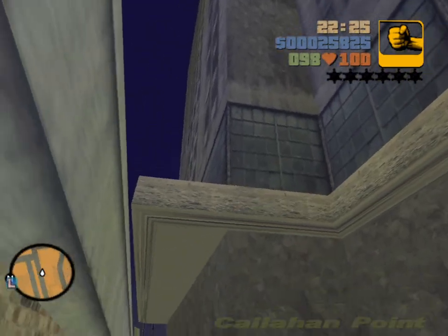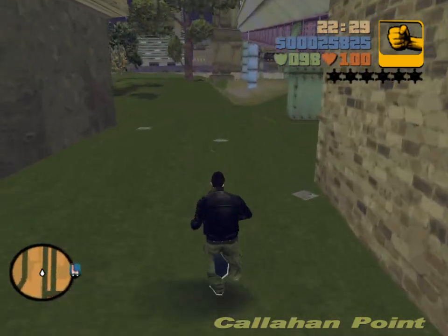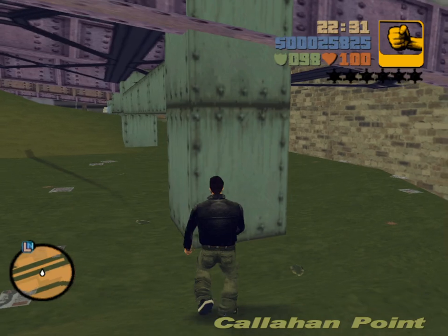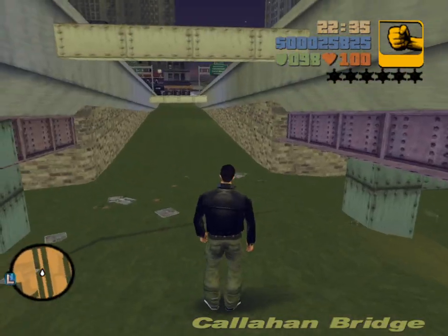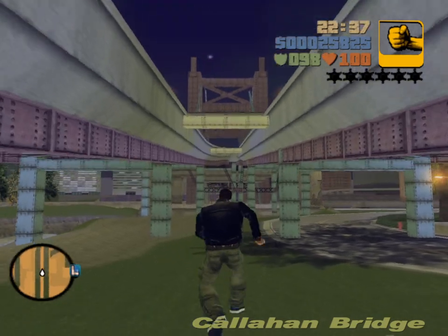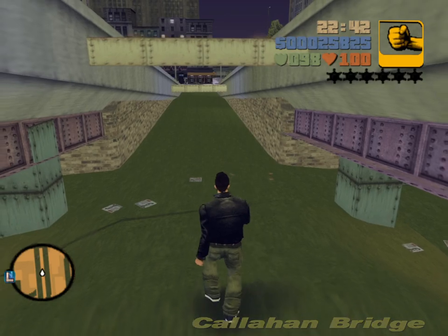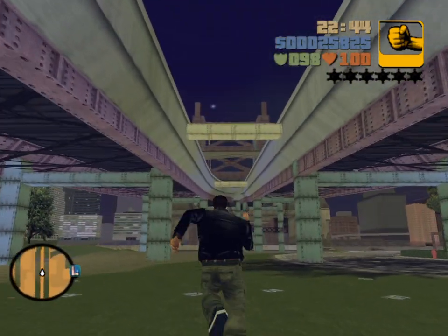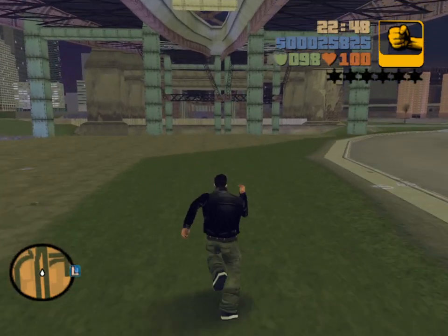So here's this massive building we're running around. Callahan Point — technically Callahan Bridge isn't really a full-fledged neighborhood, but we've got to talk about it because it does have this unique jump here. Callahan Bridge has this unique jump here, and then another one on the bridge itself, jumping from west to east.